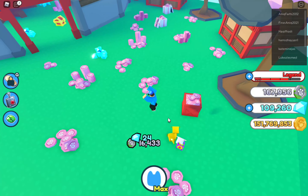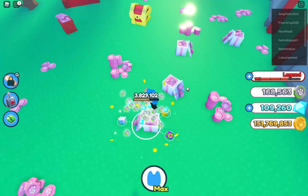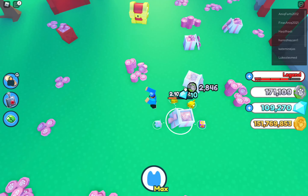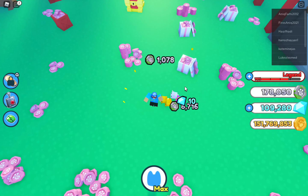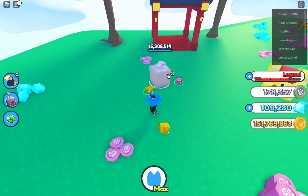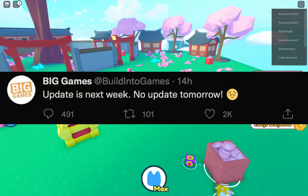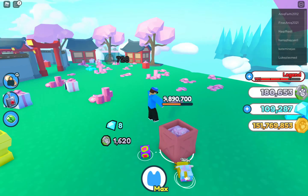We also got leaks for pets inside something called an Angel Egg. I think we're getting an update about angels and demons — like a heaven and hell theme — which is pretty interesting. The update will be next week; Preston said so. Update 3 is going to be amazing.